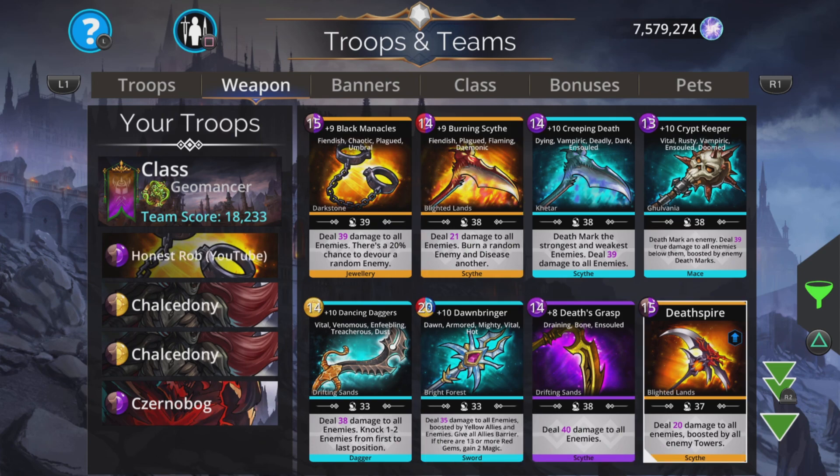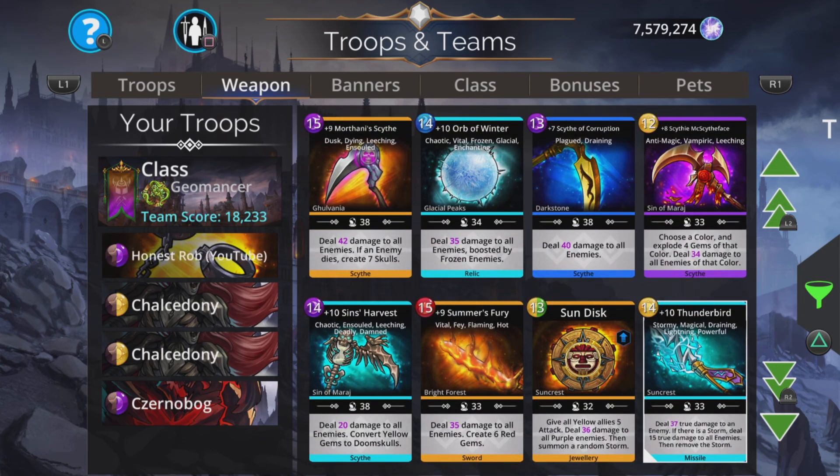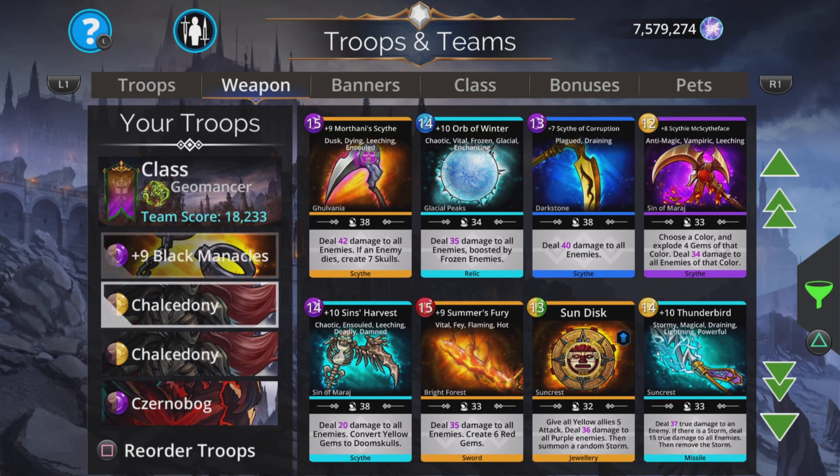If you don't have Black Manacles but you have Death Spire for example, that is not bad — though it is designed for towers so not ideal. You might have something better than that. But if you don't have anything else that's brown, don't worry about it — just pick something else because we can get loads of mana with Charles Rodony as you'll see with this team.